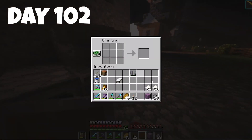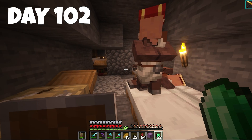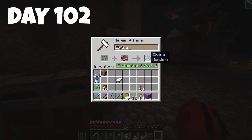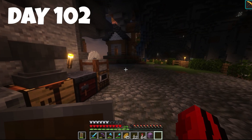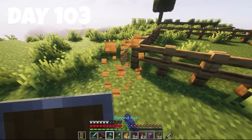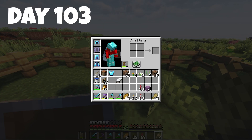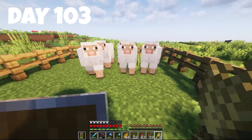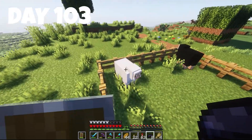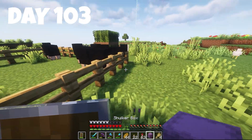We're just going to let it AFK while we finish our base. We're making some fireworks since we don't have any, getting a mending book and putting mending on our elytra since we need to get a lot of wood and it's better to fly. On day 103 we're doing another basic sheep farm — it doesn't hurt to get extra wool and we'll keep breeding them for more sheep.